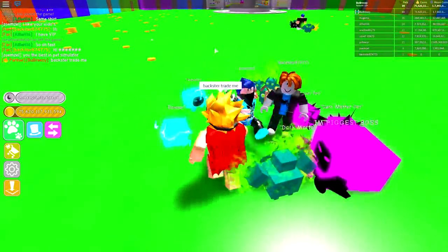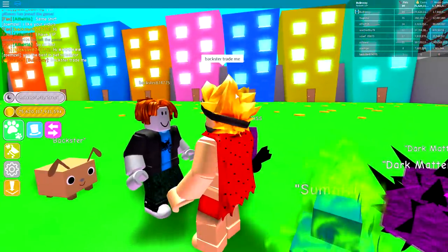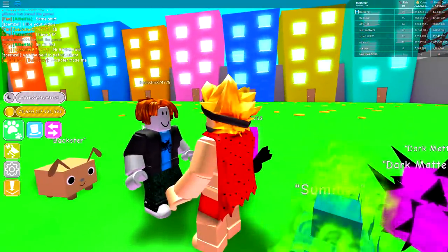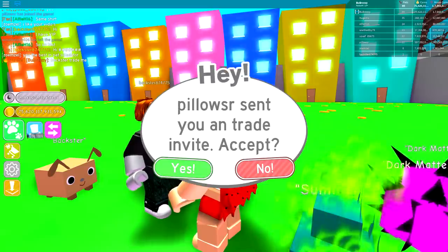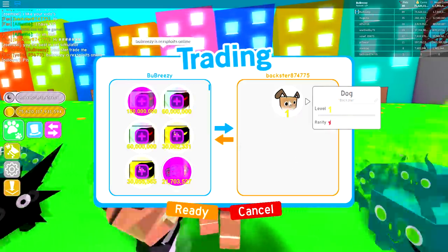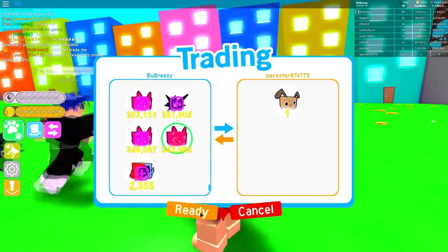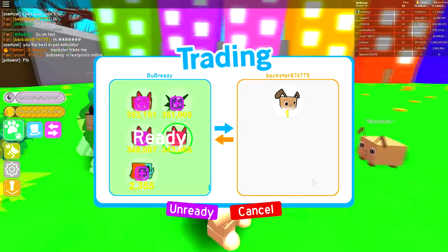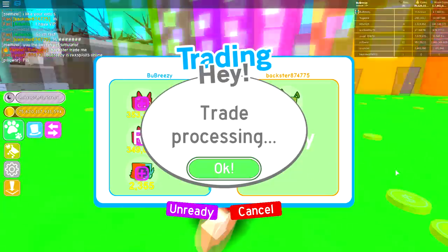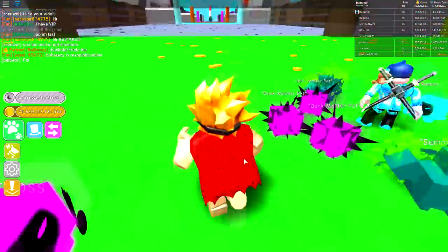The first guy I'm going to give a pet to is Mr. Baxter 874775. Baxter has a little dog - that is all he has. So because he has literally nothing, I'm going to give him the cat, because he is a complete noob and it would be unfair to give him a really powerful pet when so many others have worked hard for theirs.